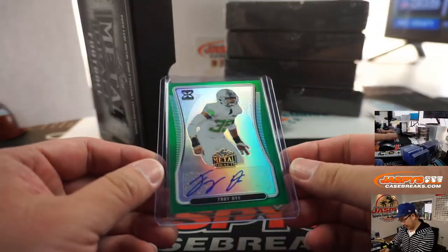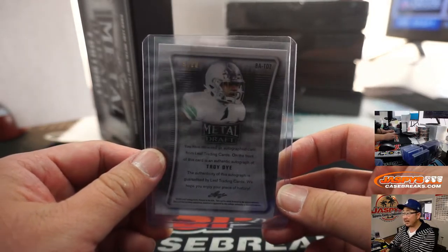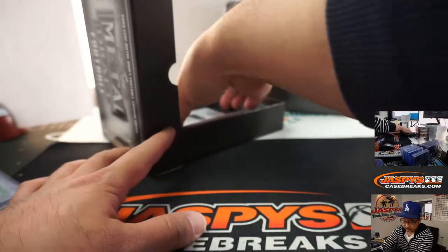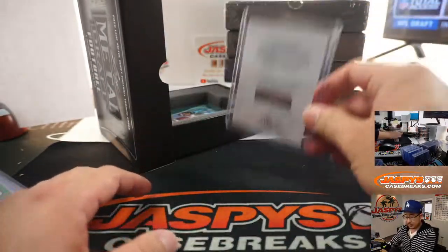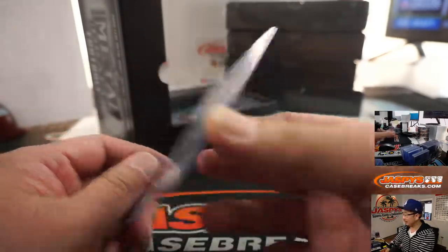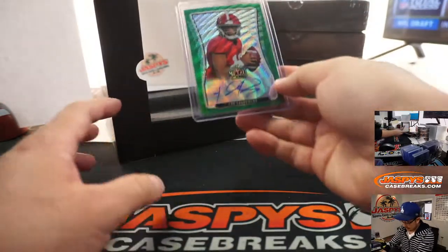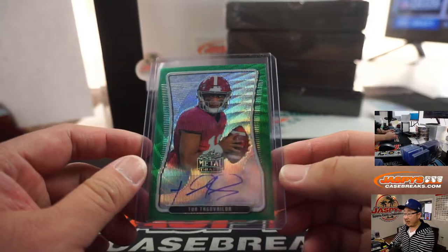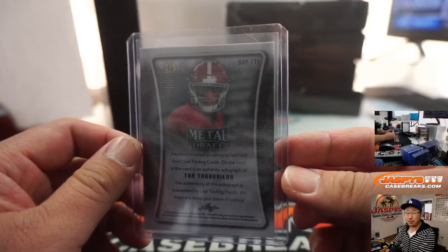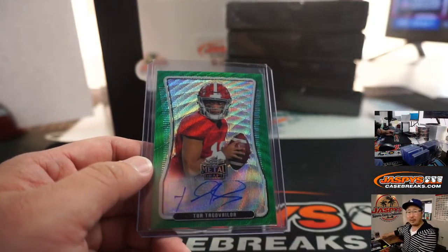We got Troy Dye, eight out of 10 — Dennis. The redemption for Scott is a Jeff Okuda. I think I've heard of him, he's pretty good. And then there's Tua Tagovailoa — that's a train whistle hit! Two out of five, Kevin Sullivan with number two. All aboard the Big Hit Express.